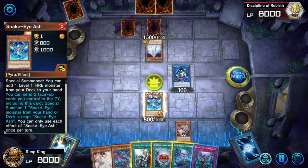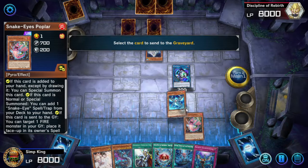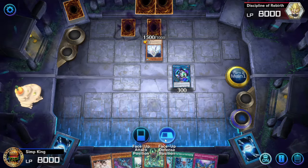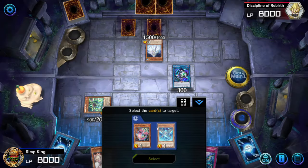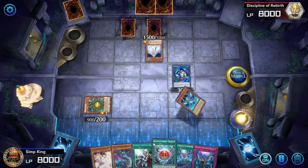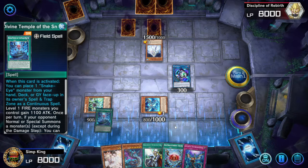Now what do you do next? We're going to activate our Snake Eyes Ash — you're going to activate Ash targeting your Poplar — and you're going to summon from the deck your one copy of Snake Eyes Oak. Oak gets on the field, and that's going to activate and summon one of your Link Ones from the graveyard. It does not matter which one. We're going to get the Ash back. After we summon the Ash, we're going to activate our Field Spell, Divine Temple.